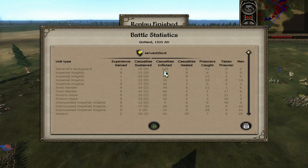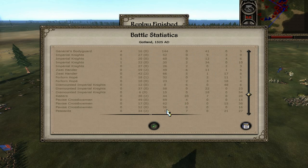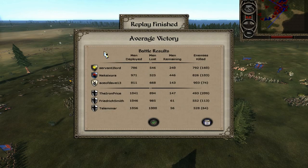Looking at my stats: my General's Bodyguard got 144 kills and 41 captures, Imperial Knights got 60 and 52, the others 35 and 26. The Zwei Handlers got 49 and 66 kills — pretty good against Ritterbruder. The Forlorn Hope got 32 and 23, and an Imperial Knight got 58. The Ritterbruder got 44 — really helpful in that fight. The crossbowmen actually did really well: 69, 62, and 56 kills respectively. Very handy — I was pretty pleased with that. It was a good team effort. I'll link all the guys' channels — of course Telmanar has a channel too, I must remember to link him.